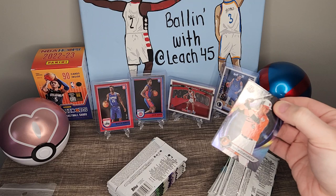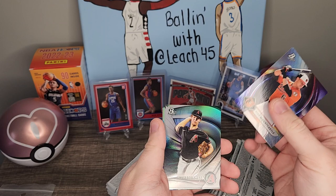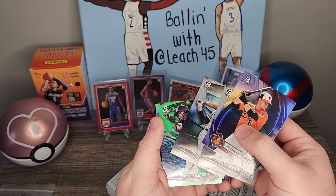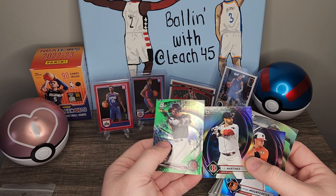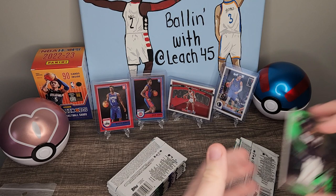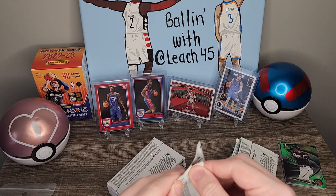Alright, let's see what we got. Ryan Mountcastle, Jacob Steinmetz, Colson Montgomery — got something green right here numbered to 299 — Jordan Lawler. It's a really nice looking card, wow. And a JD Martinez. So pretty cool looking cards so far. Really like that Lawler; don't know if he's any good though, but can't beat a numbered card.